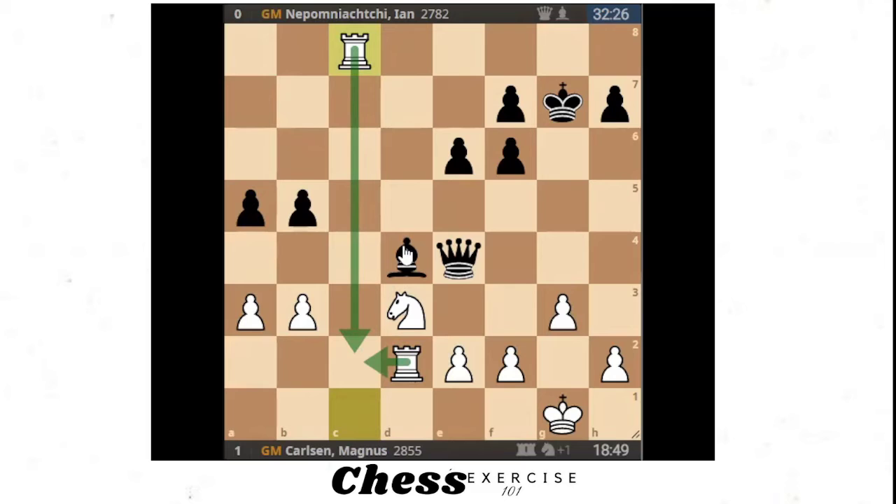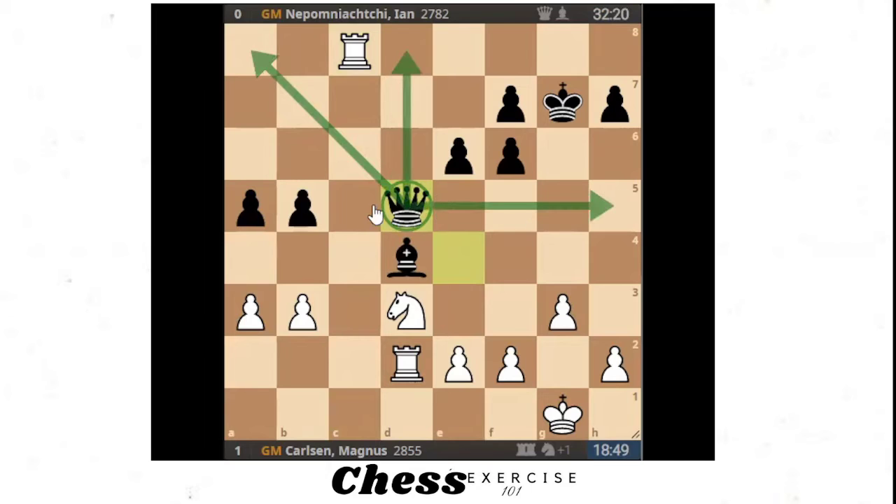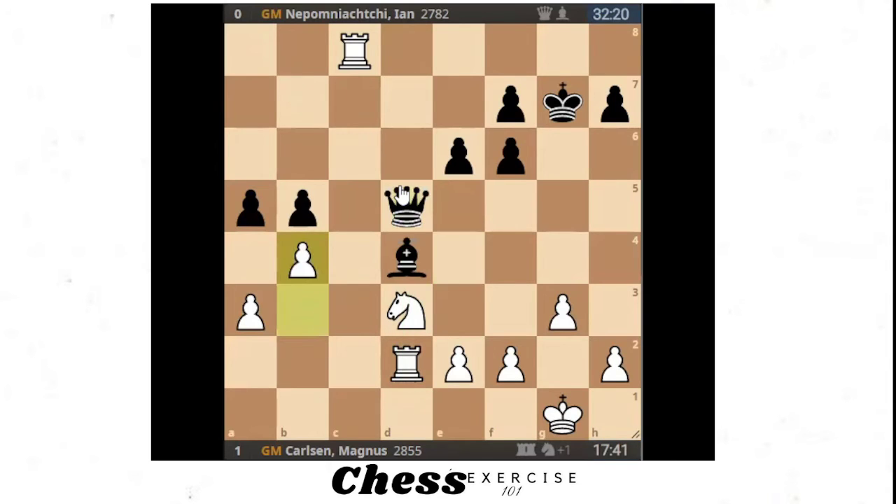He sacrifices the queen for two rooks — for grandmasters this is a normal day, but it's so scary. The queen is worth nine points, the rooks are five each — so you have ten versus nine — an extra piece in value. But rooks are only powerful when connected together, and Magnus's rooks are not connected. He has to waste a couple of moves to coordinate. There isn't an immediate win for Nepo, but commentators and grandmasters were indicating black is doing fine and playing for a win — Magnus needs to defend for his life.